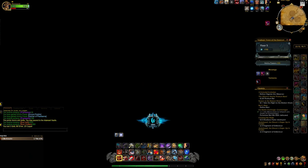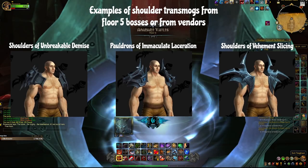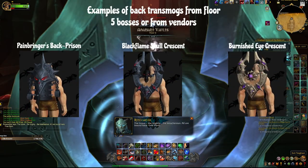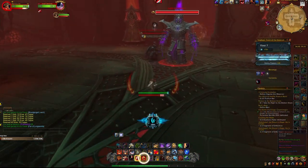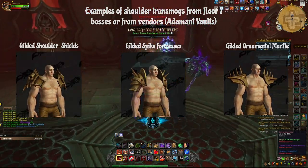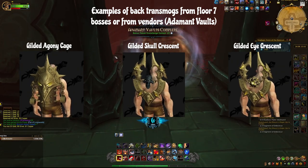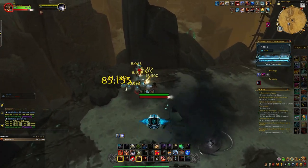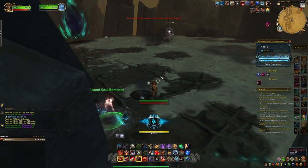It is worth mentioning that there are two types of Transmogs — ones which drop from Layer 5 or from the vendors, and the ones that drop from the boss of Adamant Vaults or can be bought from the vendor on the 7th floor. The main difference between them is that the Transmogs from the Adamant Vaults are golden, while the others are more metal looking. Also, Transmogs only drop from bosses of Layer 9 and above.